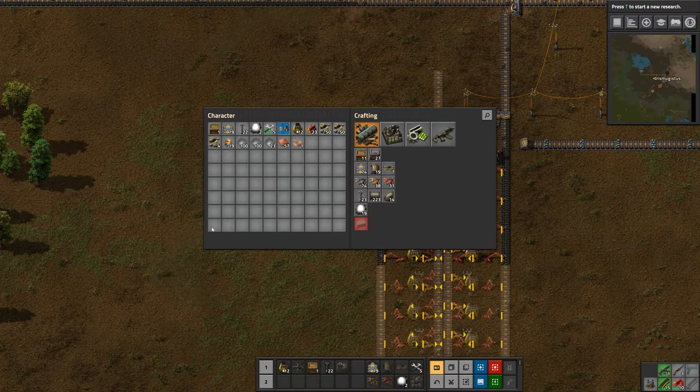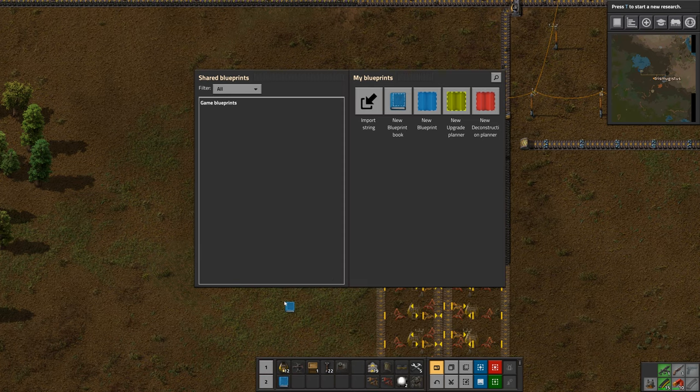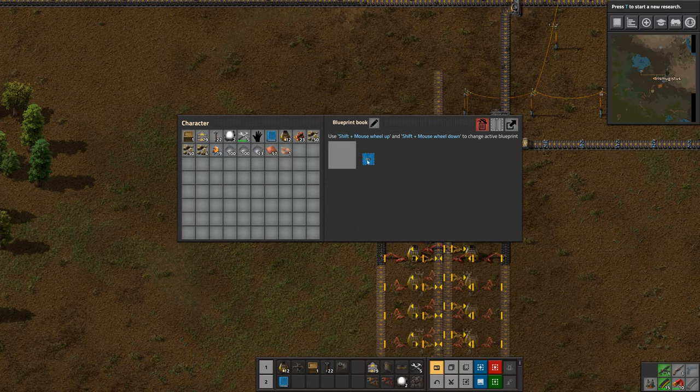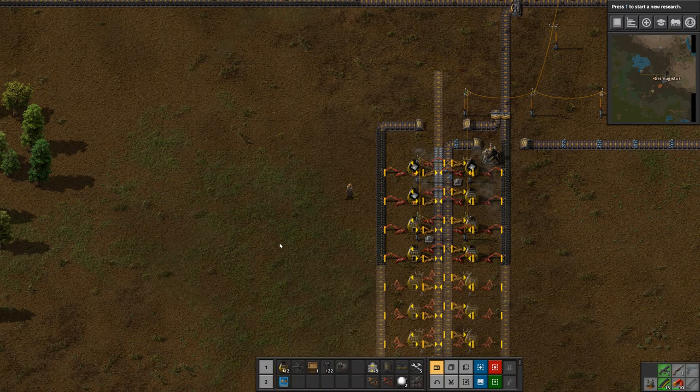So what we can do — we've got our blueprint here. One thing I didn't do is make ourselves a blueprint book, which we can pop in our inventory there. Now right click to open that, and we'll drag our blueprints into that. And now we'll put all of our blueprints in here. As we get more we'll be able to scroll through them and things like that.